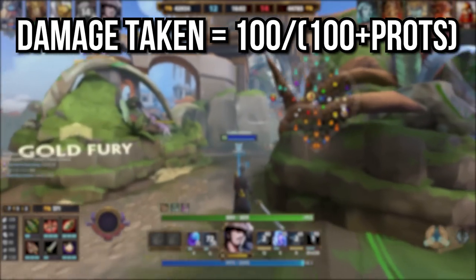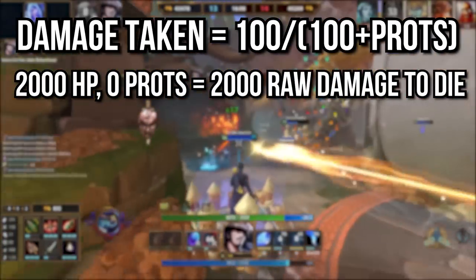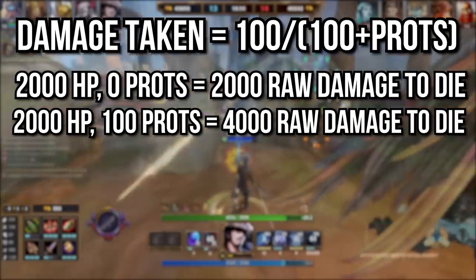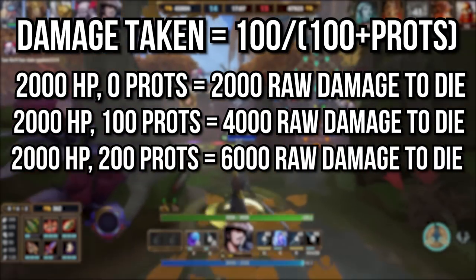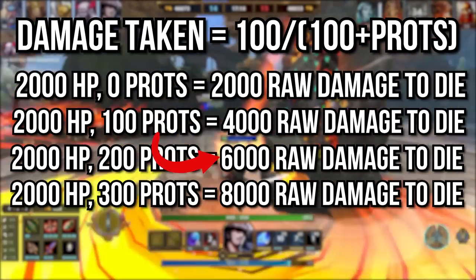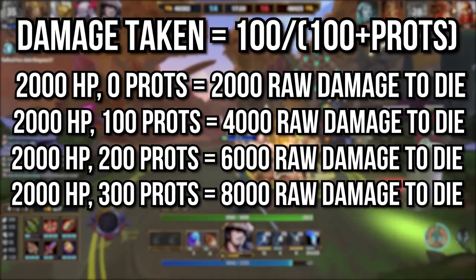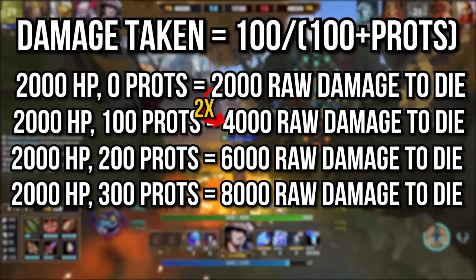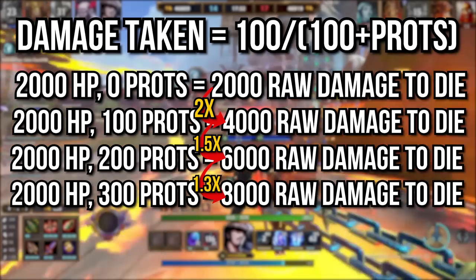When you take health into the picture, things change a little bit. Say you have 2000 health and no prots — it takes 2000 damage to kill you. Now with 100 prots you take 50% damage, so it takes 4000 raw damage to kill you — your effective health is doubled. Gain another 100 prots for 200 total and you take one third damage, so it now takes 6000 raw damage to kill you. Simply put, for every 100 protections you get, your actual health is added to your effective health.